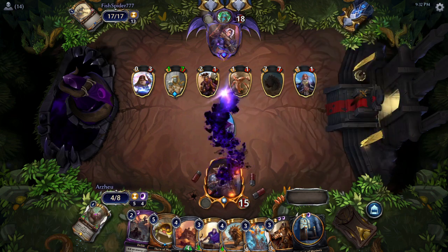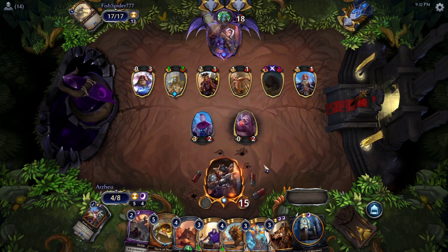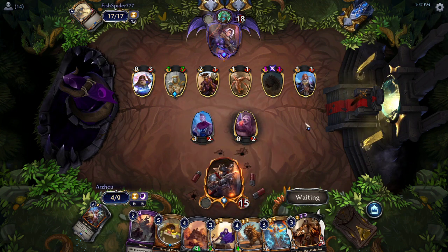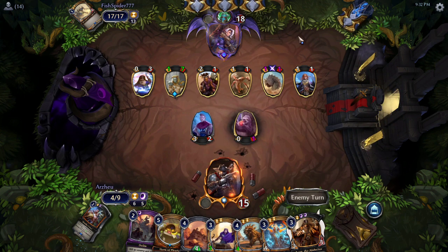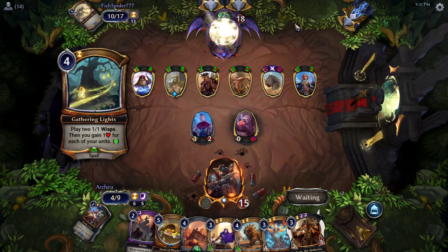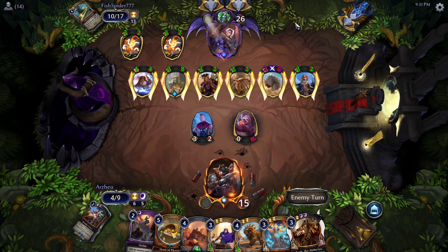Trying to find Turn Back Time. And now Worthy Cause — what a great hit off that Gentle Grazer. Fish Spider hardly has a board anymore, and Arzu with an incredible grip of cards. Fragment is cool. This is going to be a fair bit of aggression — get to attack in with everything. It's a lot of damage. It's possible Fish Spider could actually bust through.